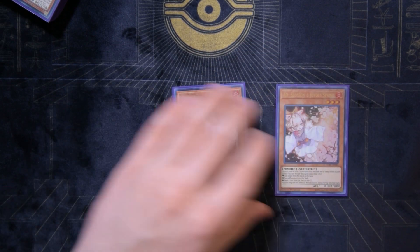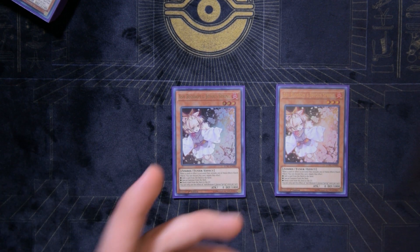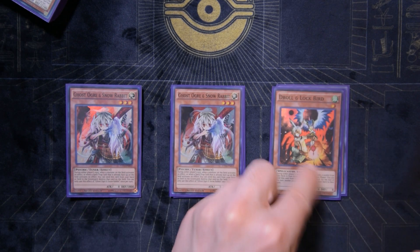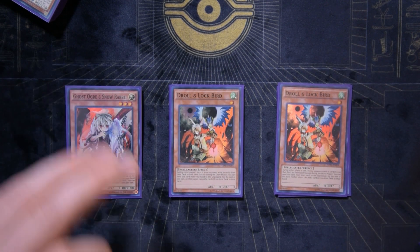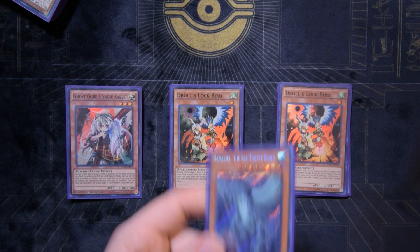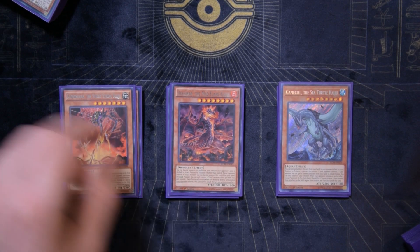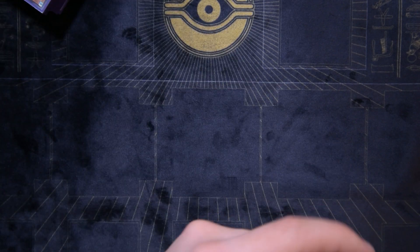That's it for the dino monsters. Moving on to other monsters: hand traps work really well here because Double Evolution Pill needs you to banish a dino and a non-dino from your graveyard, and hand traps are a great way to get non-dinos in grave. Two Ash Blossom, two Ghost Ogre, two Droll and Lock Bird. Then three Kaijus — one Gamma Seal, one Dogoran, one Kumongous. We can summon Dogoran off Petty Ranadon, so I like it in the main deck.